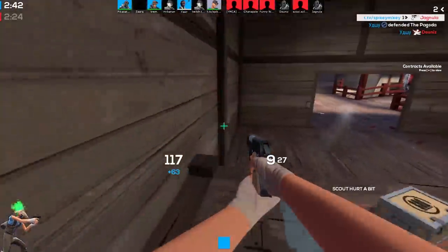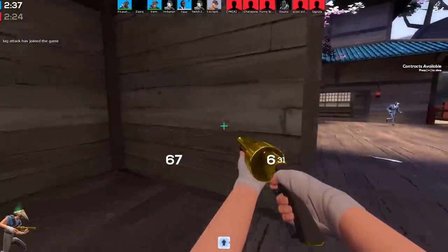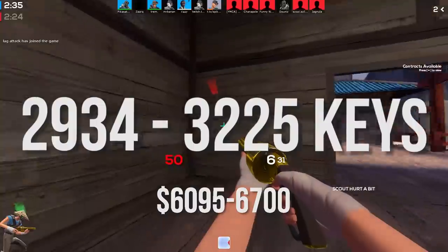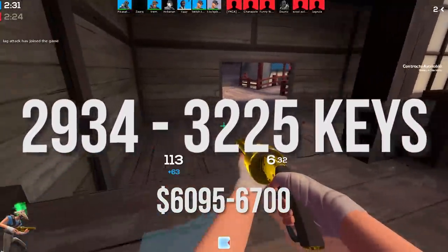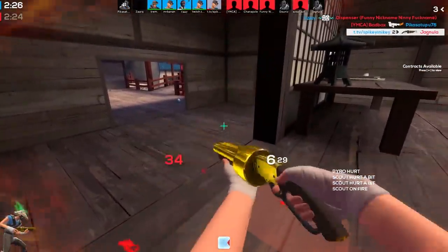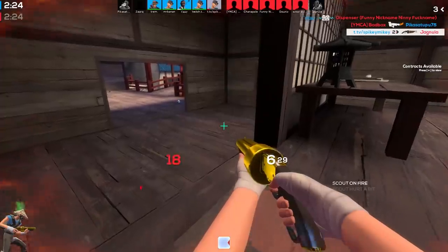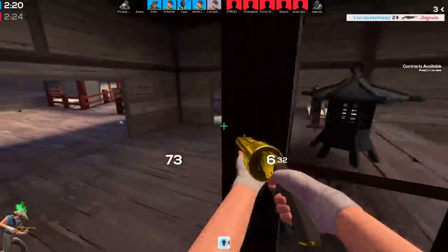Finally, moving on to the collector's weapons: the cheapest that backpack.tf says you can get all of them would be 2,934 keys and the most expensive is priced at 3,225 keys, which is mental. The Objector in collector's quality is like 450 keys alone, which is nuts — but they are super super rare, so it makes sense.